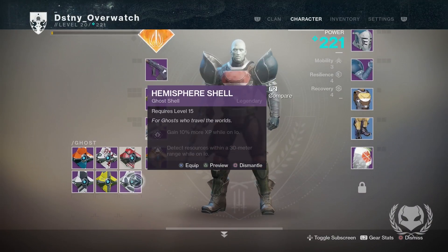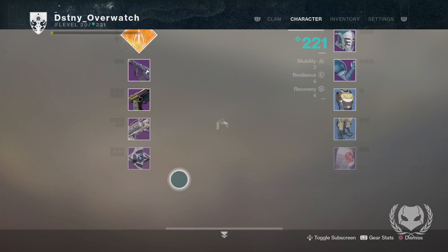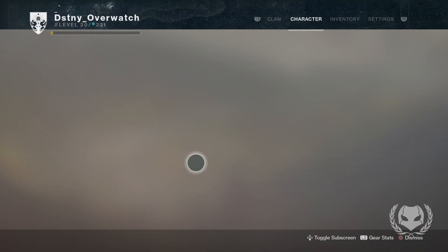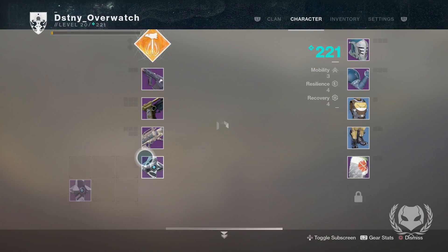So let's take a closer look at what we got. First, the ghost shells — we've got the Hemisphere Shell. That's kind of neat, it looks very nice. I like the ghost shells a lot more in Destiny 2; a lot of them are shinier, just a lot nicer. The designs are a lot cooler. And we have the Grey Light Shell here — that one looks really cool actually. I'm going to equip that one.